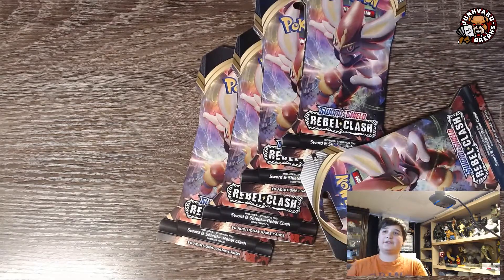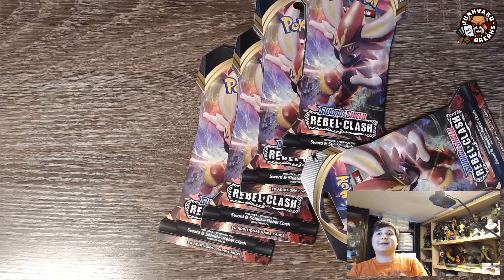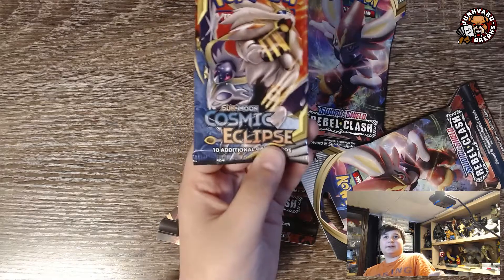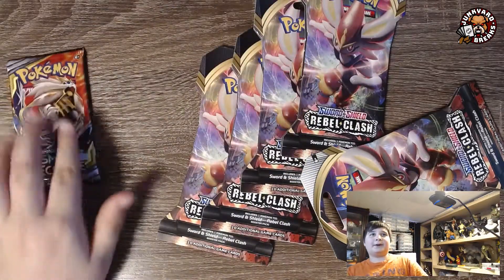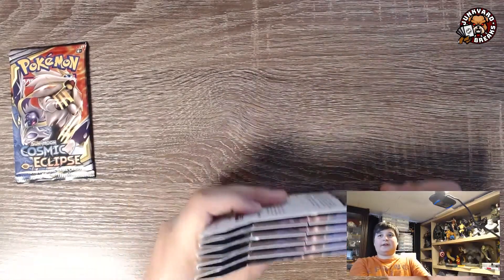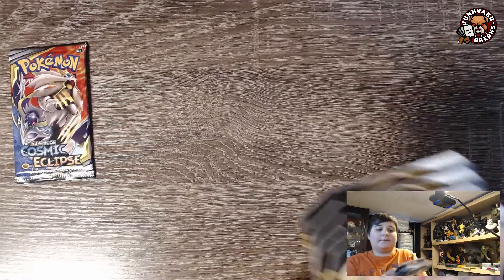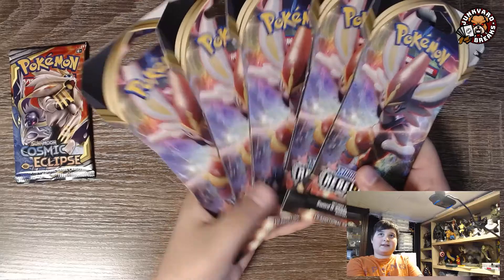So we have kind of a mix-up — well, not that much of a mix-up, but you'll see what I mean. I have one Cosmic Eclipse pack, and apart from this I have a bunch of packs I'm going to be opening. My dad has a bunch of packs down there, but I have five Cinderace packs. I probably won't be doing just Cinderace packs in the future, or Rillaboom, or the other one. I do have some Unified Minds, but that's all we're opening today.